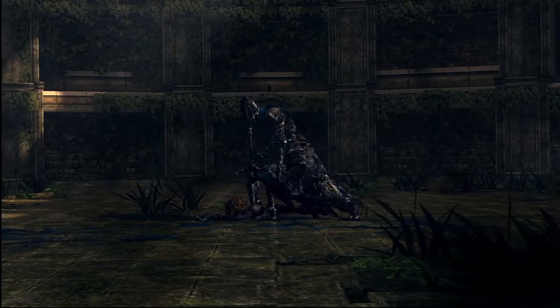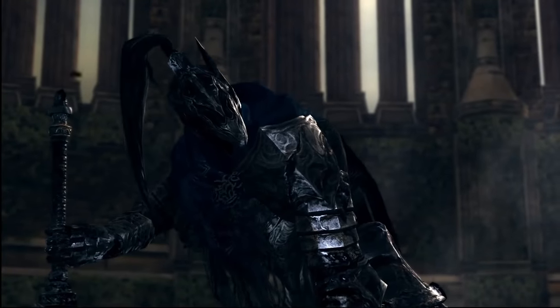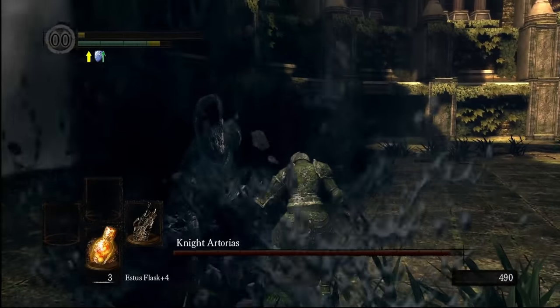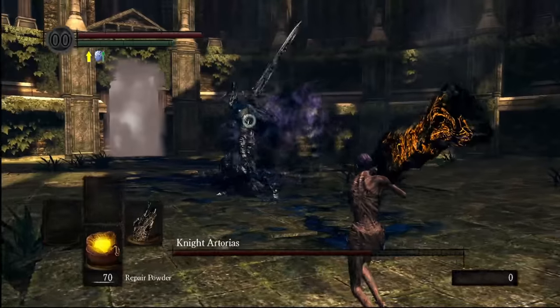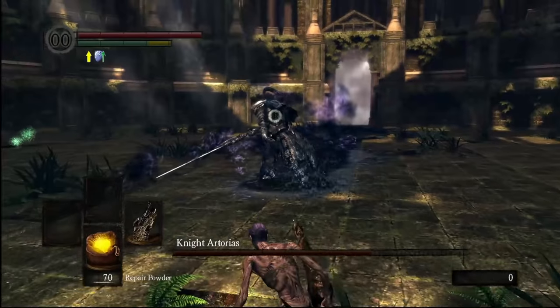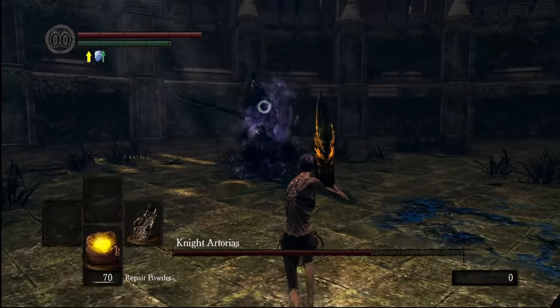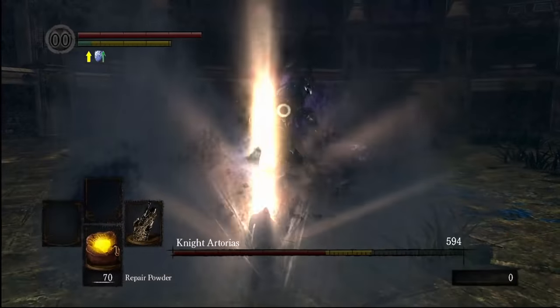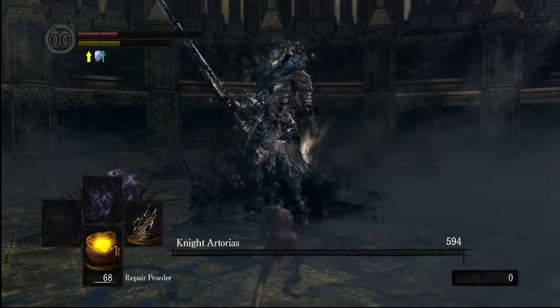Next up is Artorias — the Abyss Walker and Run Killer. This man has been a thorn in my side for the past several runs. Time to end that. Next time we end that. Funnily enough, I really do take it to him on the next try. Turns out this little spin rush move he does here is easily punishable by my Greatsword's weapon art. Which means so long as I'm patient and wait it out, we can beat him with minimal risk. And I do just that. Man, that feels good. It's been a while since I was able to see the rest of the DLC.